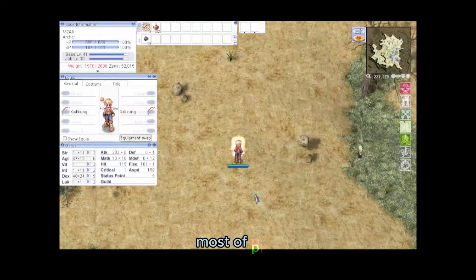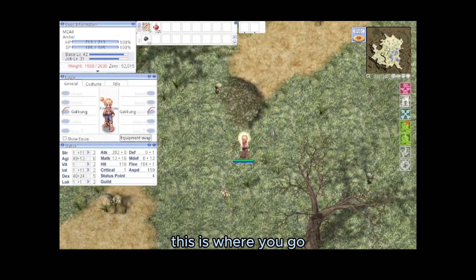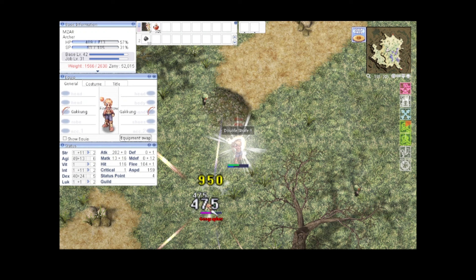Outside Ice Dungeon, most plant immovable monsters live outside the Ice Dungeon cave. This spot is the best for range classes to push job level to 50. If your server has Ice Dungeon, that is where you go. If not, you can use Unofield Eero-8 for Geographers.